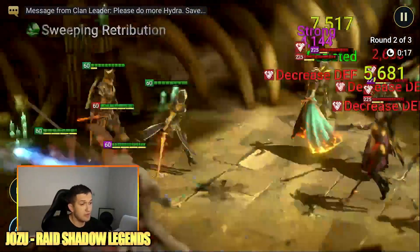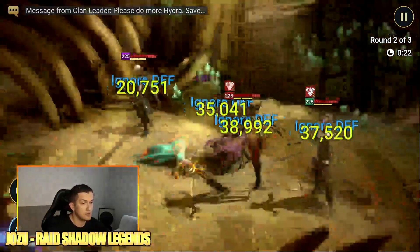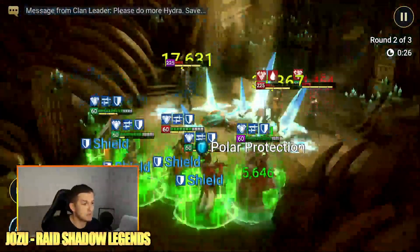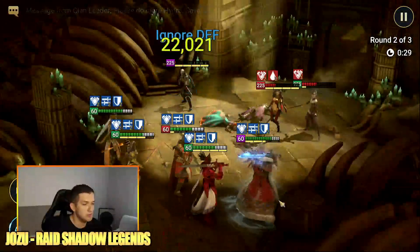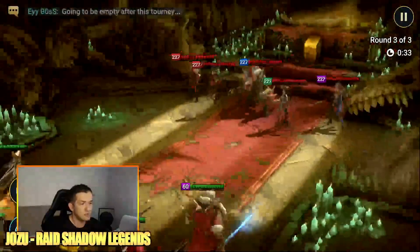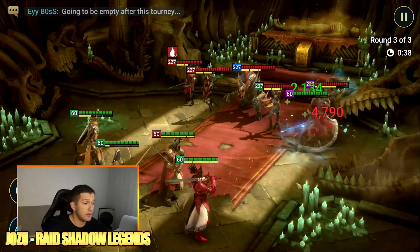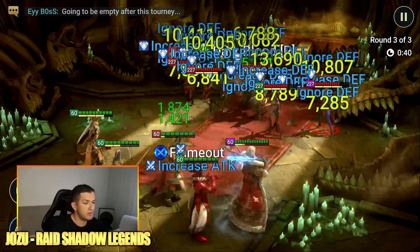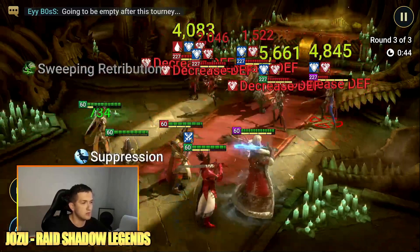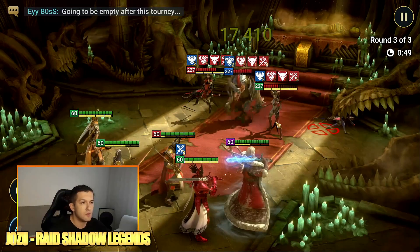If I set up preset turns for this team it would actually go much faster, because some of these champions are using some unnecessary abilities. I would set them to use only A1 and A2, and for Sir Nick I wouldn't use his unkillable at all — no need for unkillable here because the opponents are pretty weak.